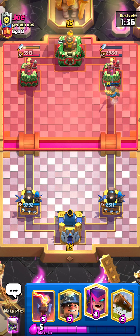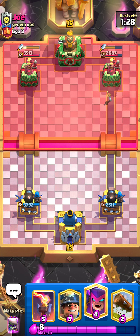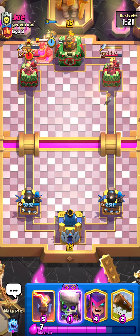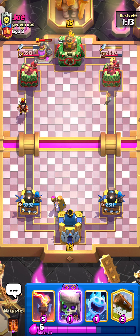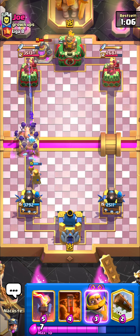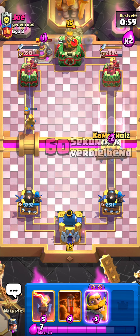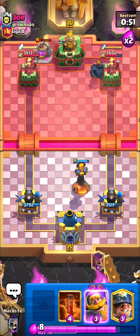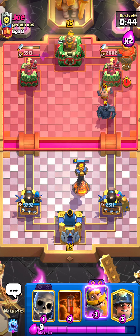I can't believe these matchups — start of season matchups are the weirdest thing ever. This is League 8, Grand Champion level, not Challenger 2 or 3, and people are still playing these random decks. I have no idea how these people rank up this high with these types of decks. Going ice spirit with evolution skeletons — we baited out the area damage, which is nice. Going log, then inferno tower and mother witch; poisoning on defense.